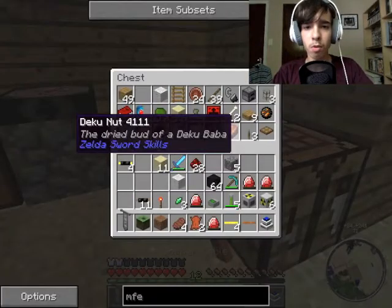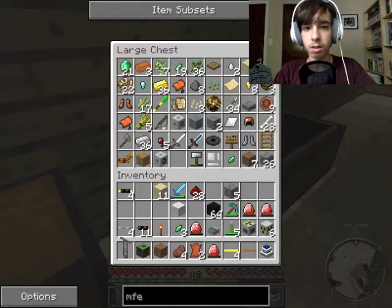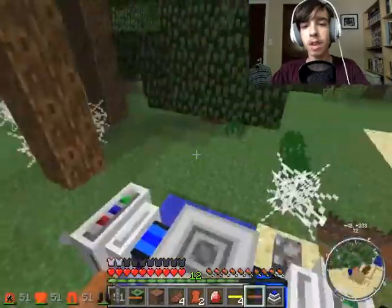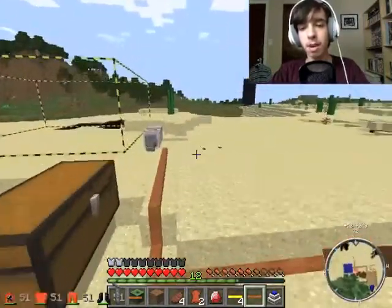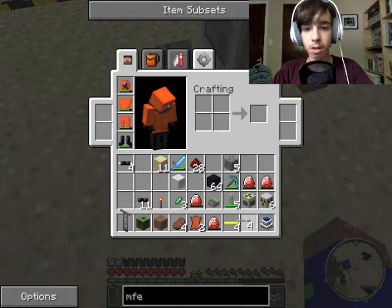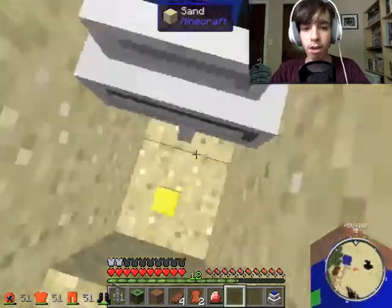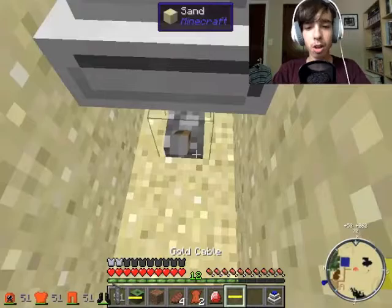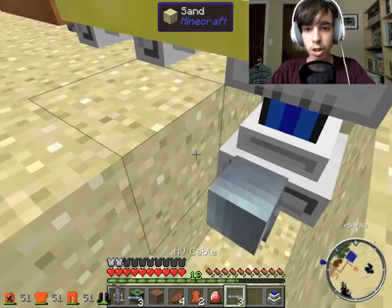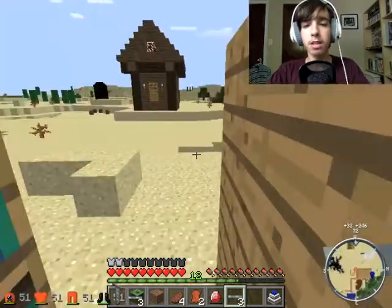I only have one electrical engine — I thought I had more. I only have HV cables, but that's probably a waste. I need to save the high voltage — well, actually, high voltage used more than gold, I think. So let's get our gold going. I don't have a chest — I should go grab a chest before that thing starts splurging blocks everywhere. This is gonna be annoying.